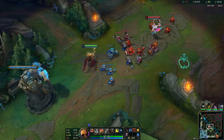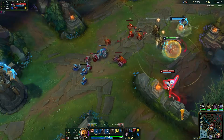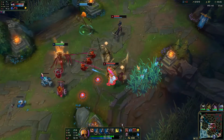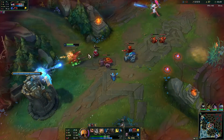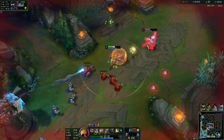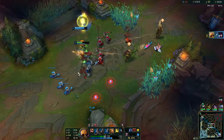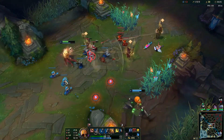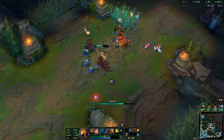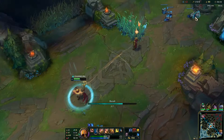I'm going to ping her towards the jungler. I'm also almost level 6 — if we wait for level 6 then that's a free kill. There she goes, finally down. When you have three soldiers up you get bonus attack speed, and when you want to fight people it's really important to make use of that because it makes a huge difference.